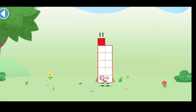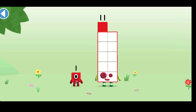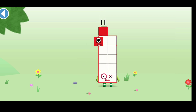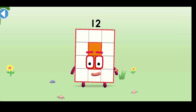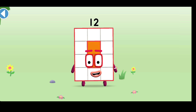You're about to meet number block 12. Can you add 1 to 11 and make number block 12? Drag number block 1 onto number block 11. Amazing! This is number block 12. This number block is made up of 12 blocks. I am 12 and I am a super rectangle!